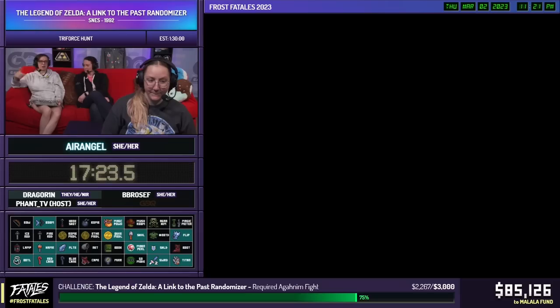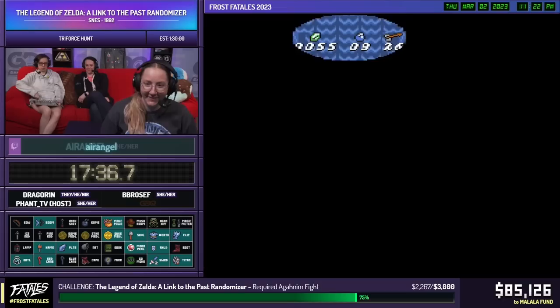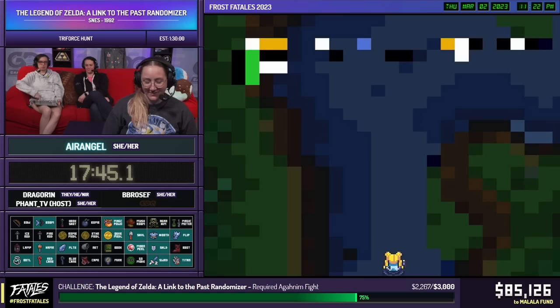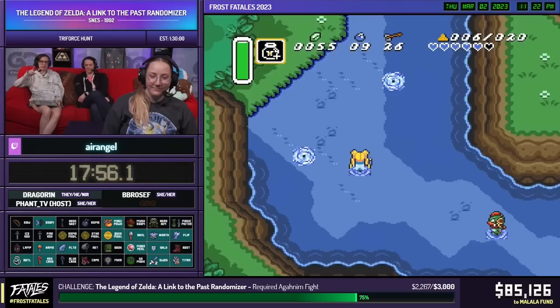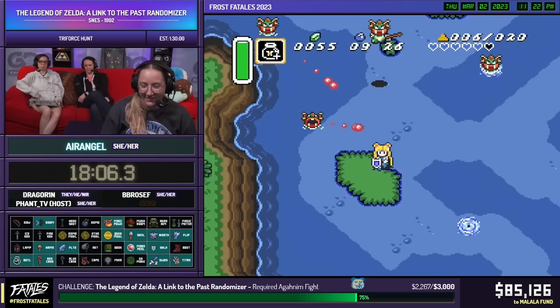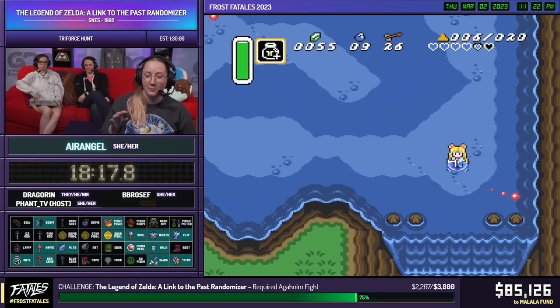There's going to be a lot of randomizer lingo but we'll keep you on it — there's a lot to take in. Another bottle! And now we have the Sailor Mercury outfit — fantastic! If you throw a bottle in there you can end up with a bee or potions, and I got a bee. I don't have enough money for the scam artist that requires 500 rupees, but there's a dorito there.